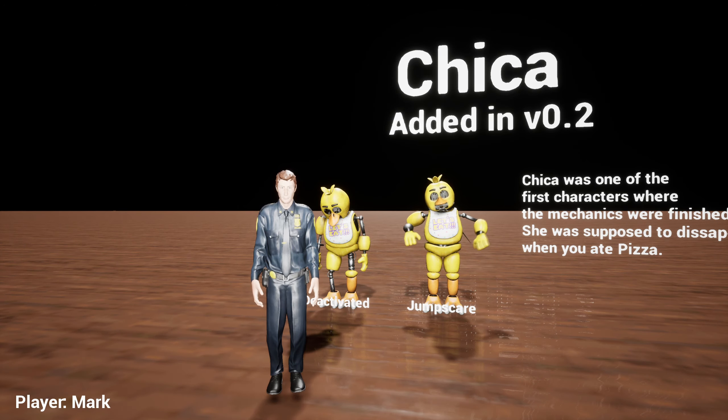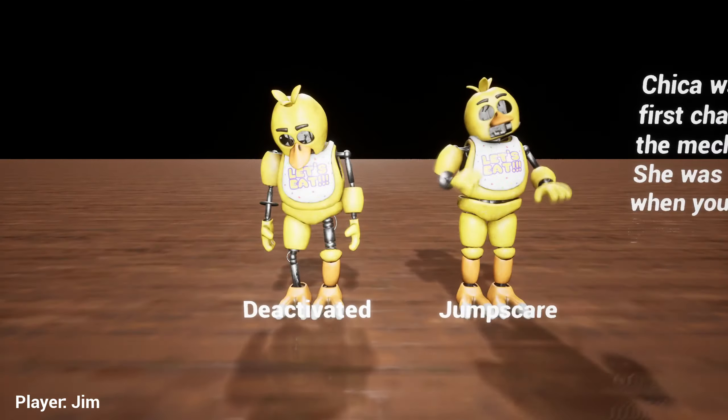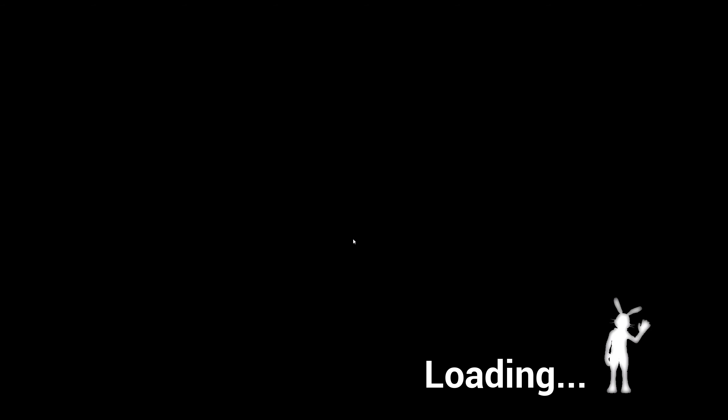I'm hitting F to switch characters. I'm playing as Mark — this is Mark. And now I'm playing as Jim. So I'll be switching characters. We'll look at all the extras after I actually beat the game.